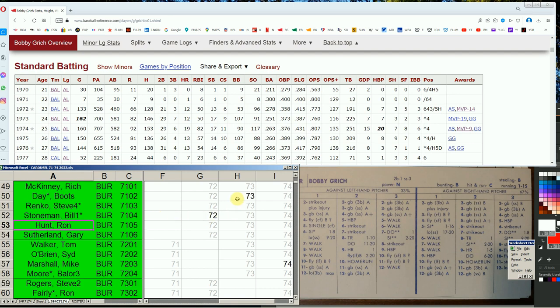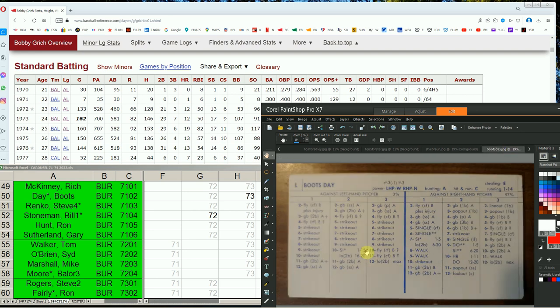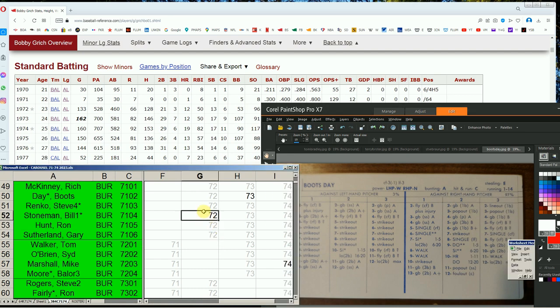Next, the Expos have three guys to consider. Boots Day is a left-handed hitting center fielder who was leading off last year. He still can't hit lefties, but with his current card he's got walks in the entire 2 column — so he can deal with left-handed pitching — and against right-handed pitching the average and power are up. But he was a 2 and now he's a 3, and he's no longer a big stealer. That's a lot to give up — range and walks against lefties — just to get the power.